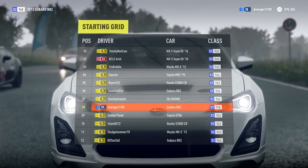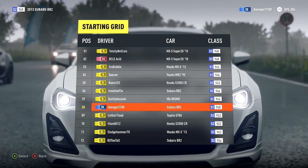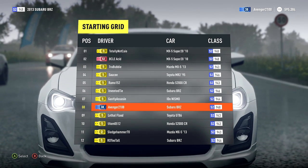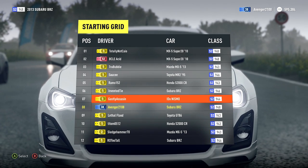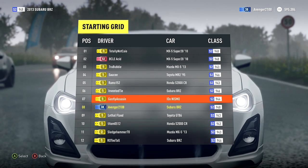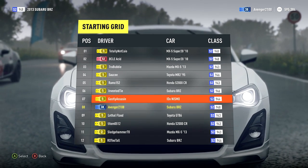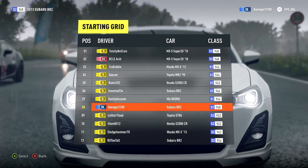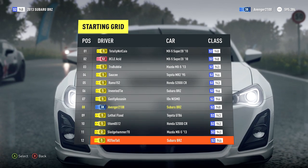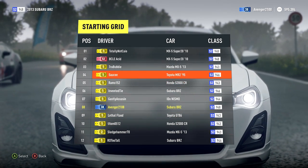Let's take a look at the starting grid: MX-5, MX-5, MX-5 2013, and an MR2 — I didn't even know that was in the game. Another BRZ, and the Nismo — I forgot they added that in the DLC. I haven't bought the car pack yet but I'm really thinking about it because I really want that Nismo. It's very cool, but not the greatest looking car. There are a lot of MX-5s and Mazdas in here.